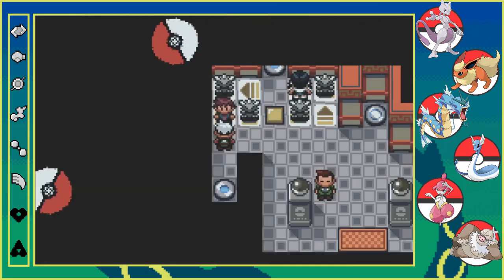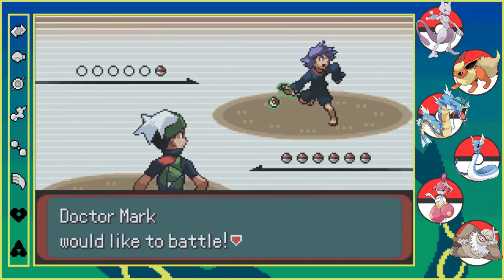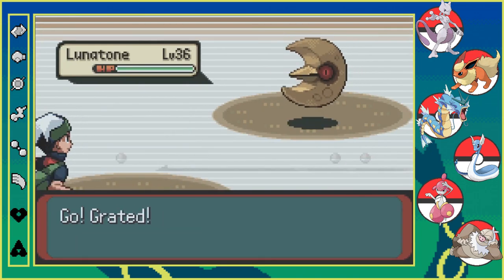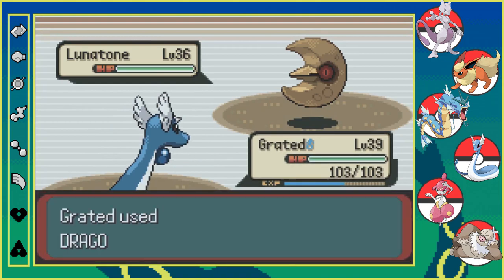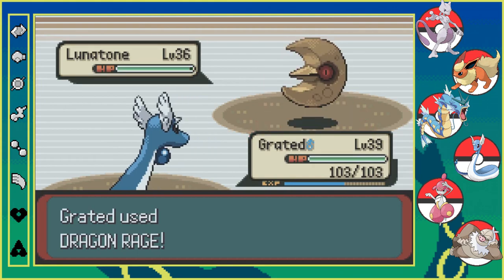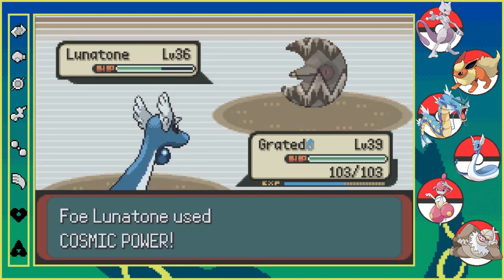I'll take you guys on one-on-one — might be easier that way. And again, it takes more time to take you guys on one-on-one. Lunatone — a Pokemon that the gym leader is supposed to have, but he's not going to have. I'm also just getting really tired of training up Dragonair. Not going to lie, because Dragonair is not that great. Dragonite — pretty decent. Dragonair — not that great.